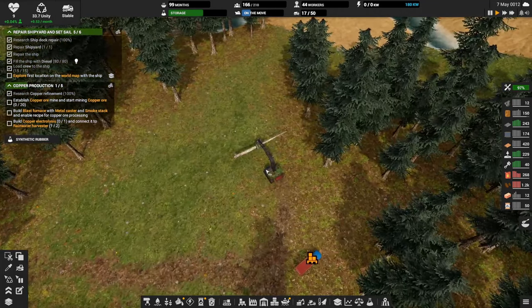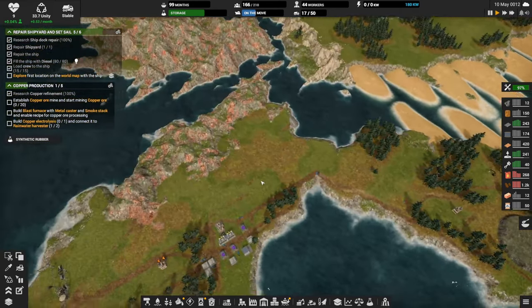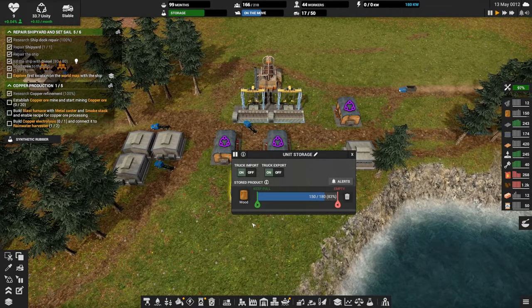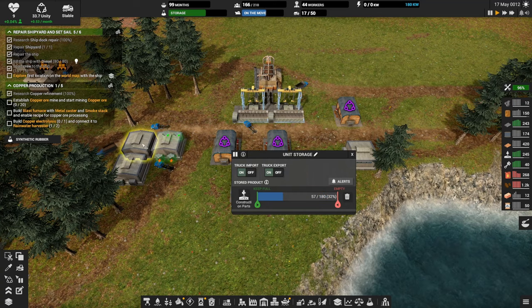We've got a tree harvester that's also waiting. This guy is full but has no place to deliver the wood. All kinds of problems, but these are kind of good problems. They've got a place to deliver this — I wonder why they're not delivering the wood. You might need more storage for that.